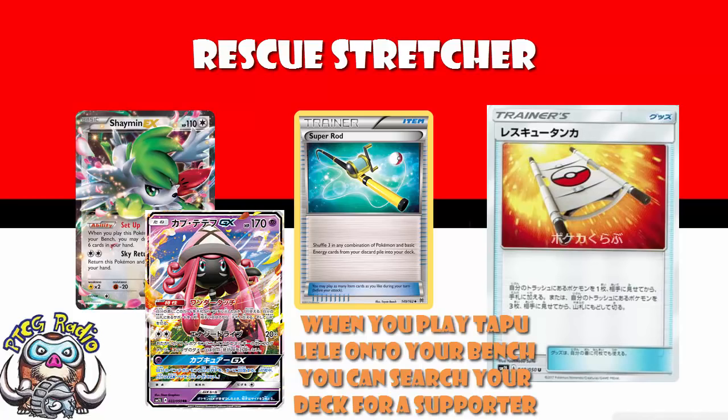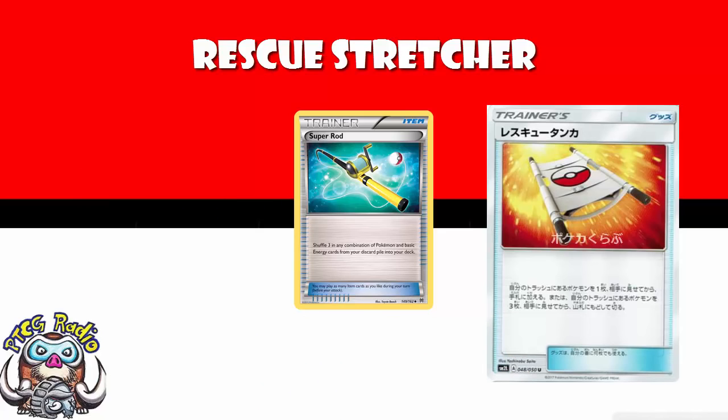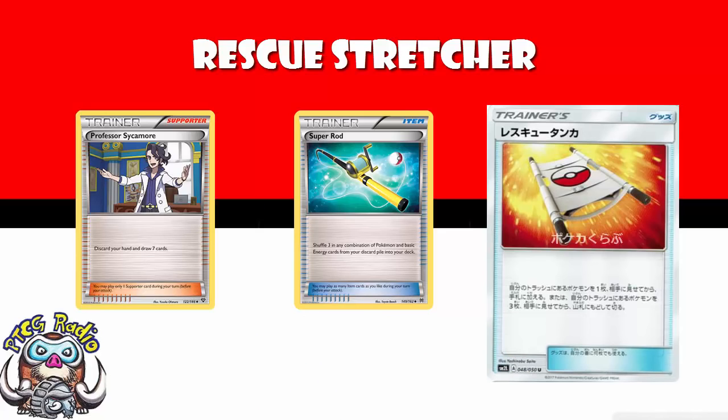I've played a lot of games of the Pokémon trading card game, and there have been many, many times I've used a Super Rod, then played something like a Professor Sycamore, and just crossed my fingers I'd draw into that one Pokémon I need. And of course, sometimes I hit it, and sometimes I don't. I forget all the times I don't, but I remember every single time I didn't get the Pokémon I wanted.